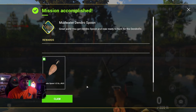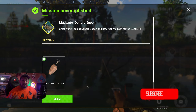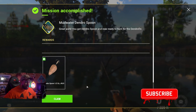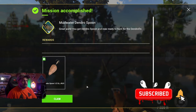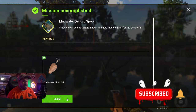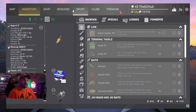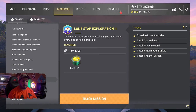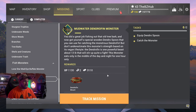Dendro Spoon, everybody! They said you can go after the Dendro Fin monster here at Mud Water, which we are going to be doing in the future. If you're not following along by now you must be under a rock — subscribe to the BZ Hub, the number one fishing game channel on YouTube. Let's go ahead and claim this thing, and we should now have the Dendro Fin monster mission available as well. There we go — top notch!